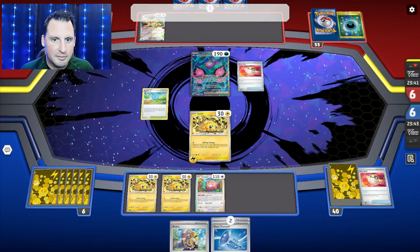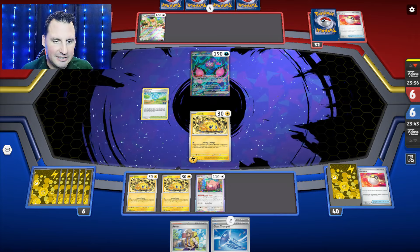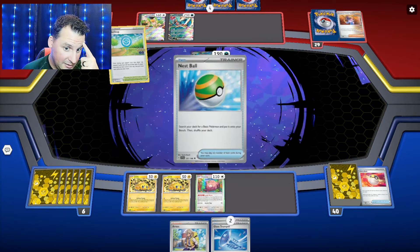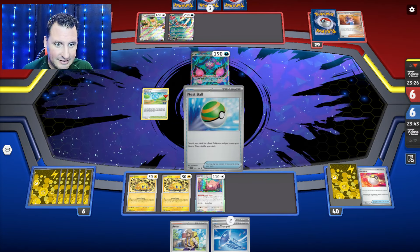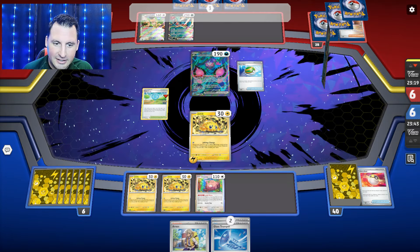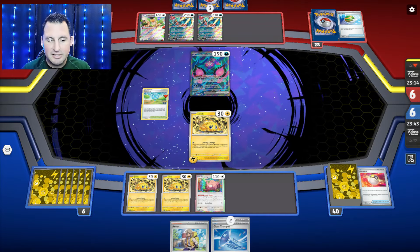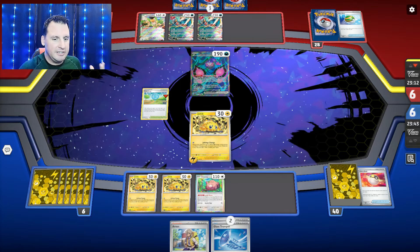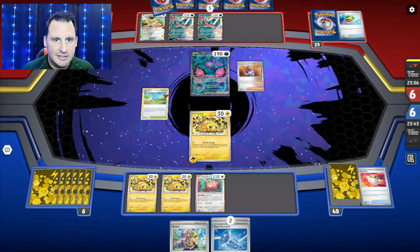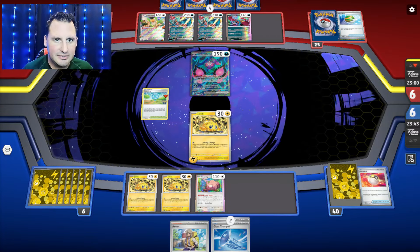Obviously it's going to be a Roaring Moon of some sort. Roaring Moon — which is not going to take much. If I Glass Trumpet, I'm only going to get one because I don't have a Chansey down. But I could get something off the Iono and take a chance on either energy, or maybe a Crispin. If I get a Galvantula there's a whole lot of options. Did they Squawk and Seize? I believe they did — so it doesn't look like they're going to do anything.